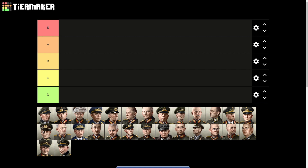Sepp Dietrich has decent attack and supply stats, and those are the two stats I look at when choosing a general as Germany — attack first, supply second. You want the divisions under this general to attack well, but without supply, combat effectiveness won't be high at all.